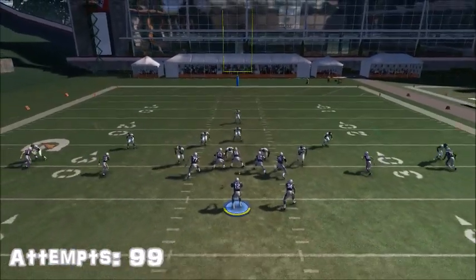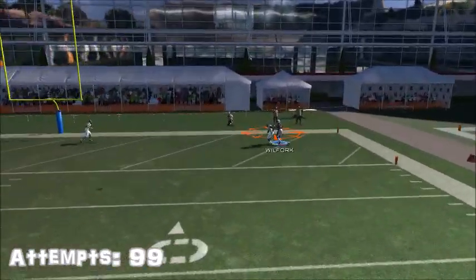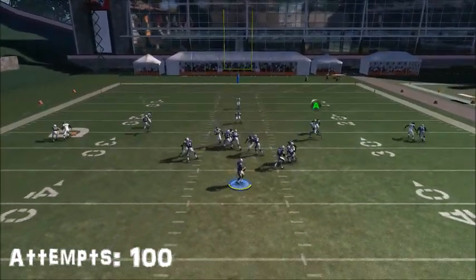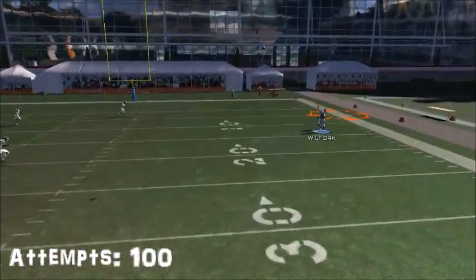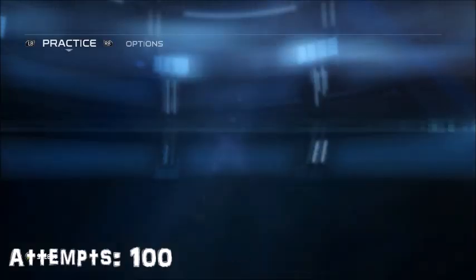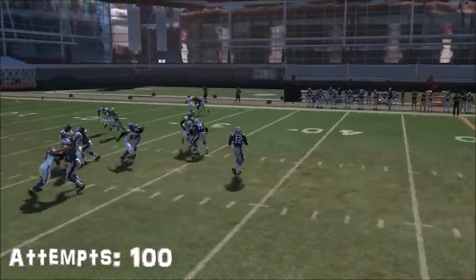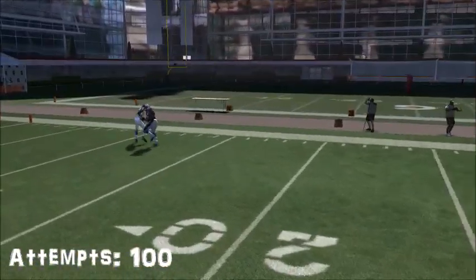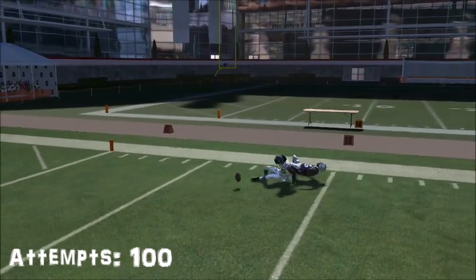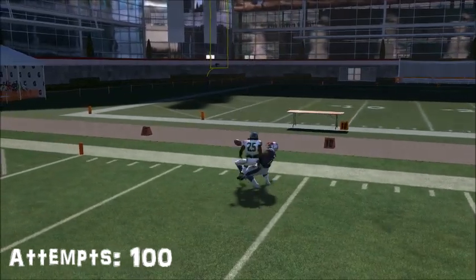Moving on to almost 100 attempts — this is attempt number 99. I've been doing this for about a half hour to 45 minutes now. Richard Sherman has probably picked off about 75 passes. Attempt number 100 — do we need to bring out the stretcher for Vince Wilfork? Did you see that shot? It looked like Vince Wilfork got a concussion — look at him fall backwards like he got laid out by a truck.